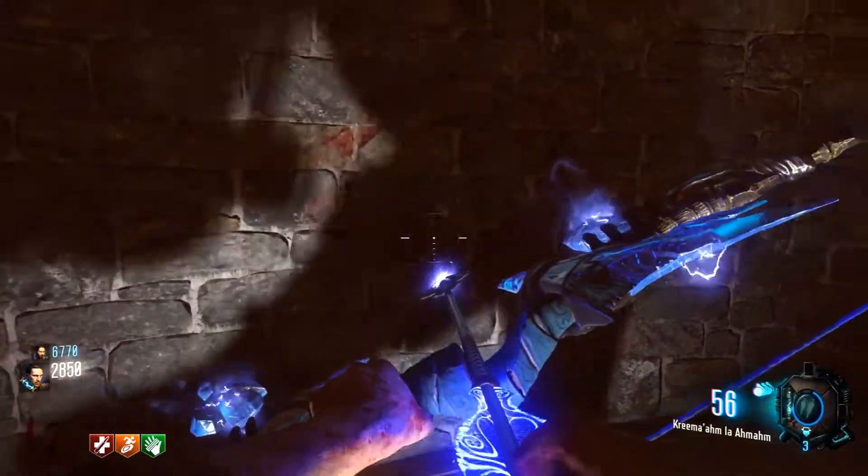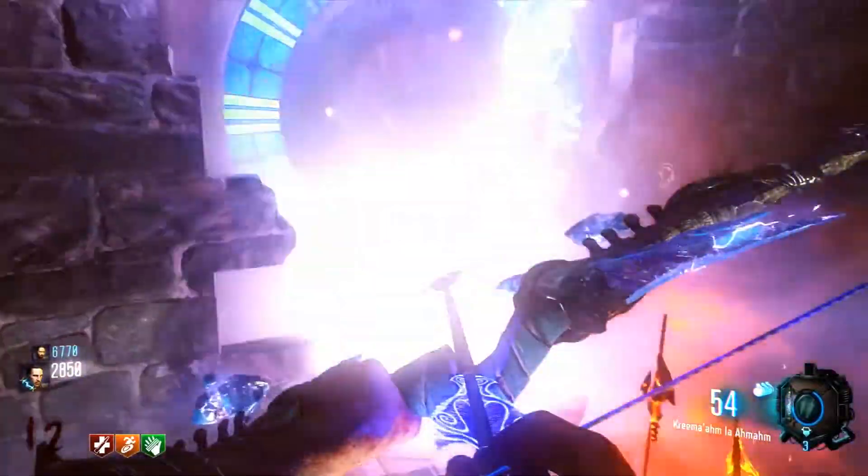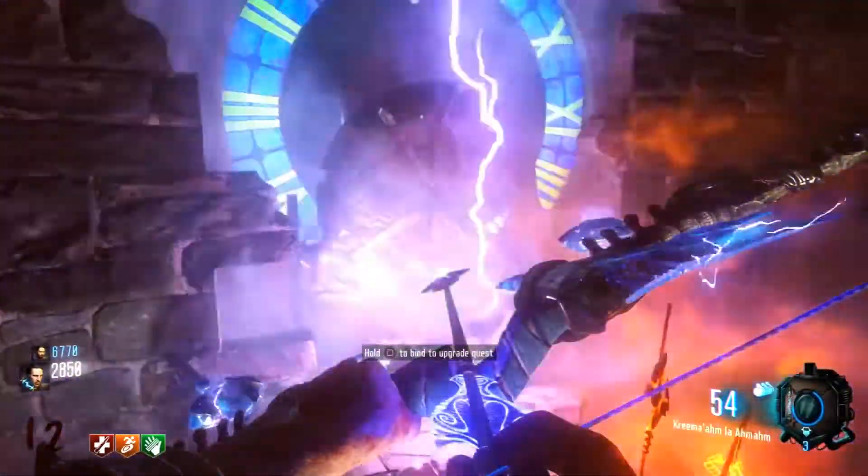The first thing you want to do is go up to the clock tower and shoot the red sign on one of the walls. Once you've done that, bricks will fall and gears will be shown out of the wall.